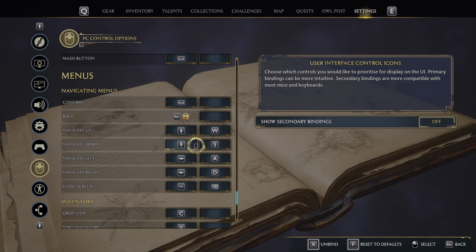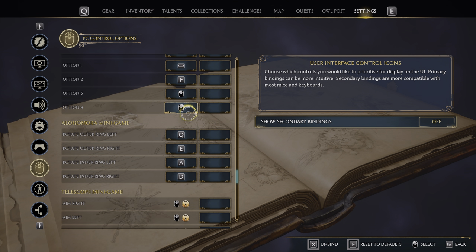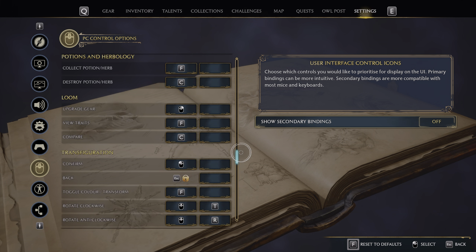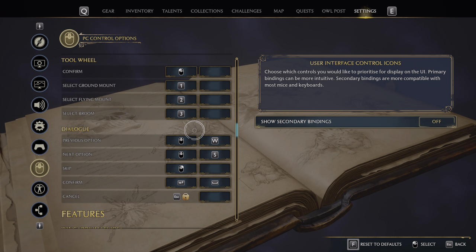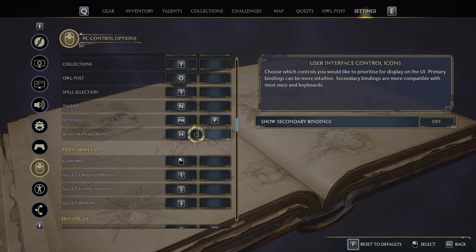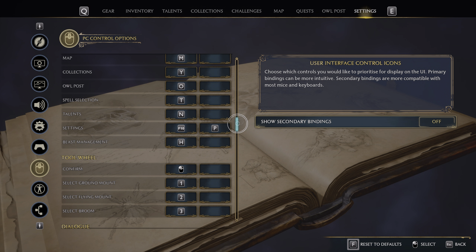The responsiveness of controls is pretty good. Crucially, what I like here is you can customize the keybinds for every single minigame — you've got Alohomora, the Dispel minigame, Telescope minigame, Parseltongue. I haven't even gotten to do Parseltongue in the game at the moment. But you do have a lot of choices when it comes to the controls, which is very appreciated — you can customize things however you want.